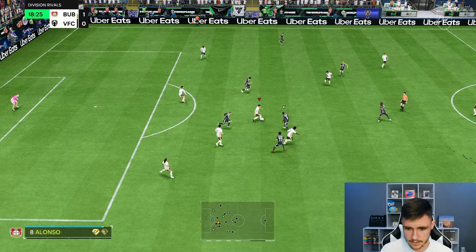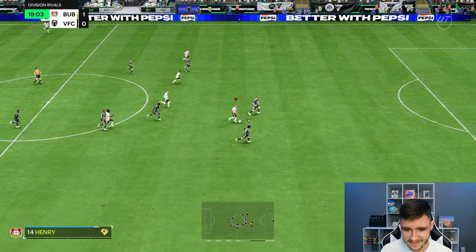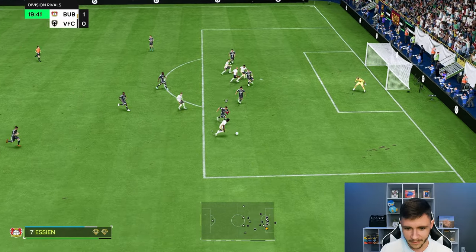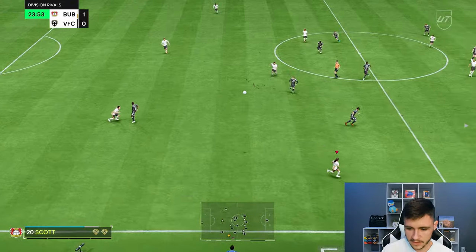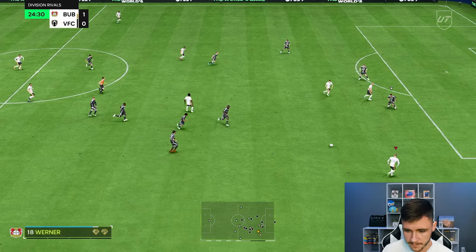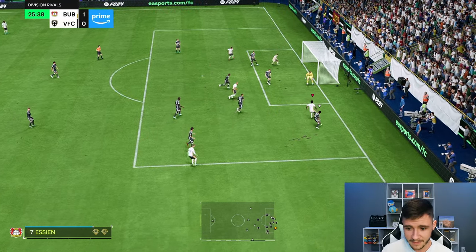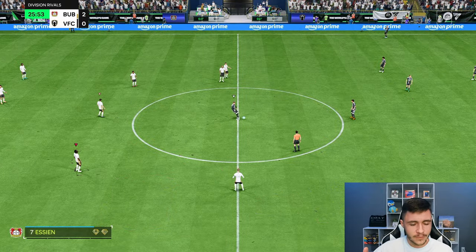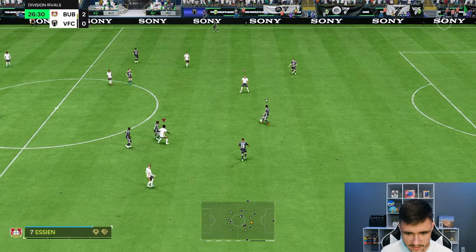Getting a bit more space, Essien's passing is very very nice with the engine chem style. A power shot attempt — his long shots are obviously a lot better than his finishing in and around the box. His physicality is a huge part to his game so you can consistently make runs forward with him. A lovely pass, a little bit of left-stick dribbling — the engine is definitely working. Four star weak foot, that's a nice finish to the near post. That's the reason why people think he's a more defensive-minded midfielder — but he's not. Definitely incorporate him as a box-to-box.